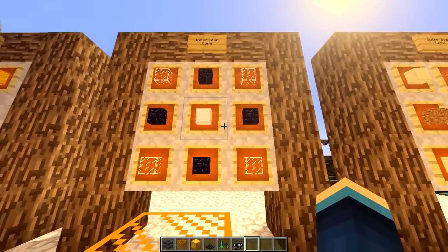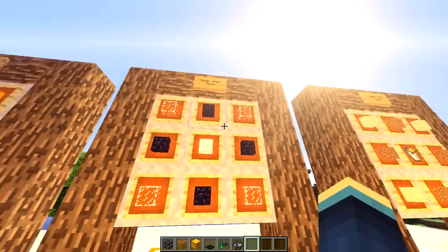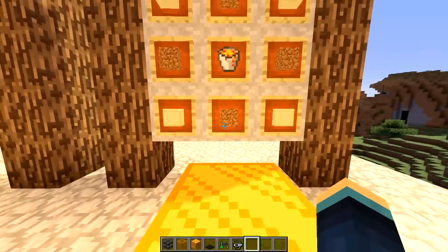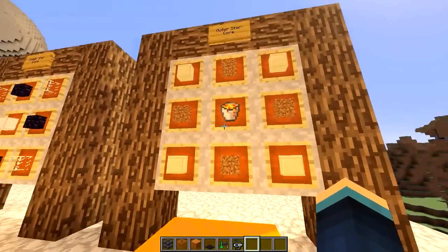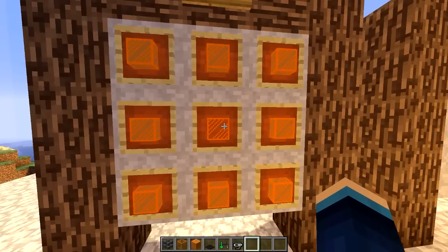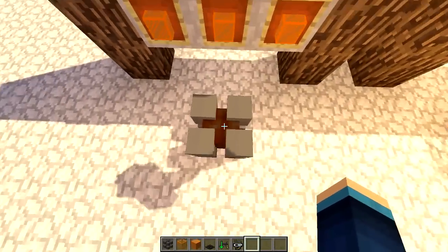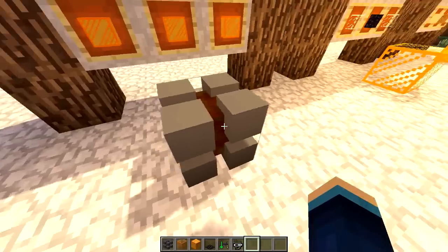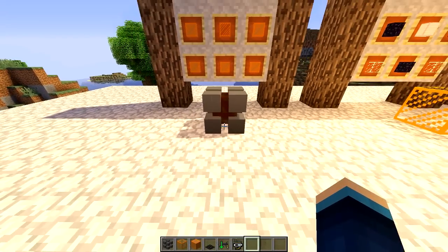The first one is the inner star core, and to craft this you need an iron block, four obsidian, and four glass. Then we've got the outer star core, which is crafted using any kind of sandstone, some dirt, and some lava in the centre. Over here you can see you can actually craft the gravity core using one inner star core and then eight of those outer star cores, and it looks like a central lava block with some iron or metal cubes around the outside.